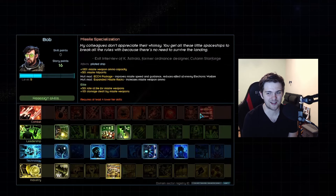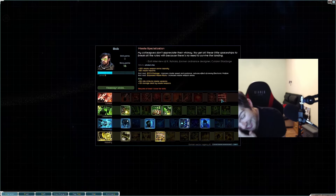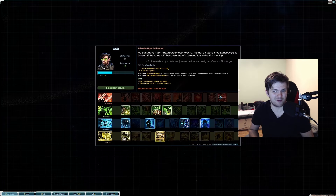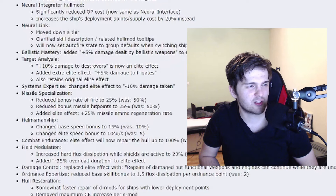Missile specialization nerfs: reduced fire rate from 50 to 25, and reduced bonus missile hit points from 50% to 25%. But at least an elite effect has been added — plus 25% missile ammo regeneration rate.